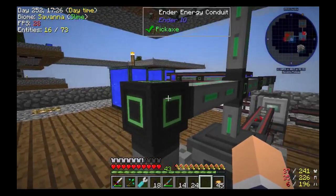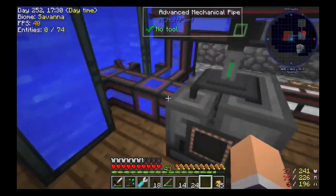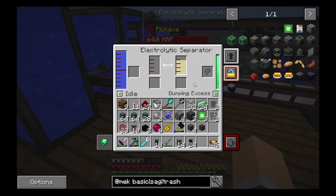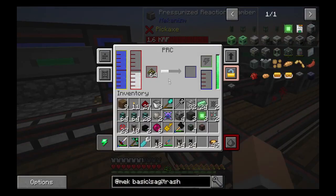Okay everyone, this is how we got it set up. I've got two water reservoirs over here feeding into these pipes which then feed into the electrolytic separator. The electrolytic separator makes hydrogen and oxygen. The way you need to set it up is you need it to dump the excess oxygen — if you don't, the whole thing will shut down and stop working. If you notice it's stopped working, just check and make sure that button there is clicked.